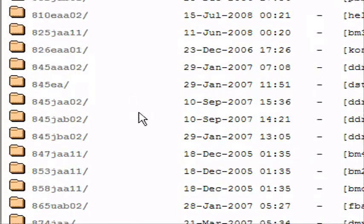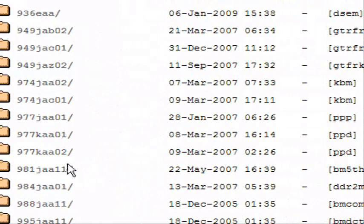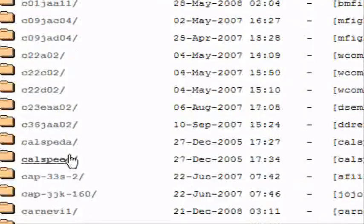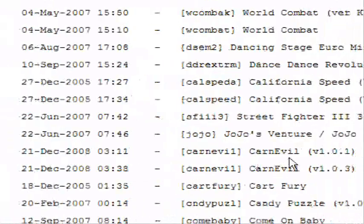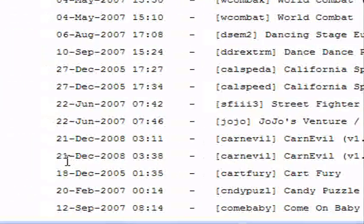And then you've got all these games, and it'll tell you over here what games there are. Don't worry, Carnival is not one of these weird numbered games. It's actually right here — see, Carnival. There's another one too, a Carnival version. Oh, I didn't even notice that one.